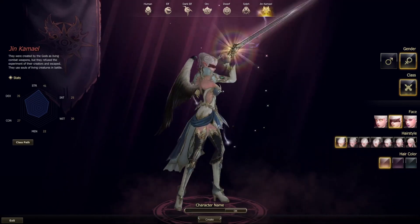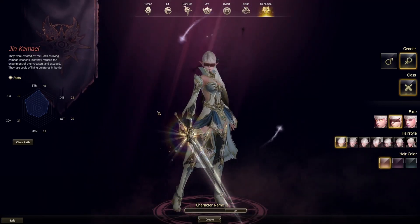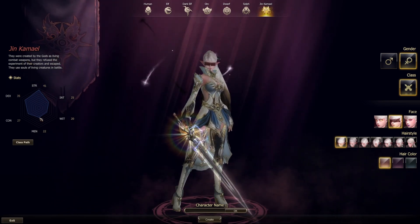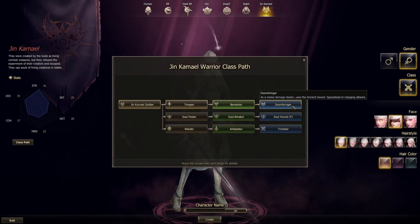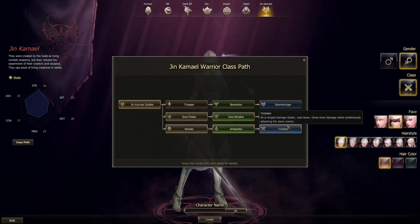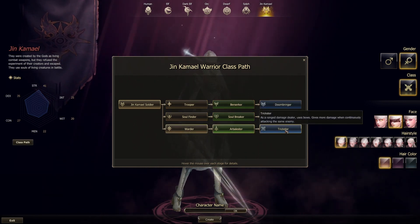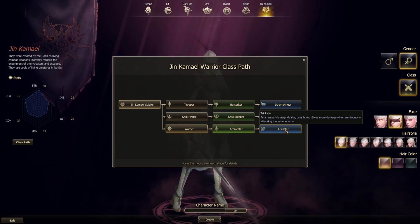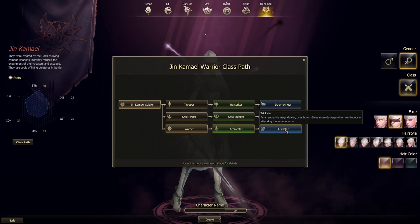At level 60, I will be able to choose Nightmare Gloves and Boots Light — they have a bonus that absorbs two percent of damage dealt to monsters as health points. Robe and heavy sets don't have that bonus, but if I don't like that class I can create another one, like a heavy armor user, and transfer the gloves and boots to it.